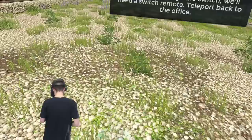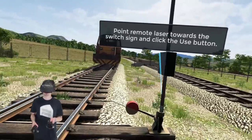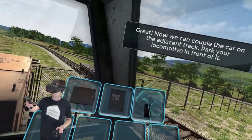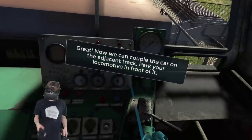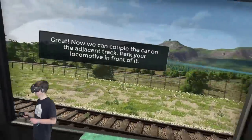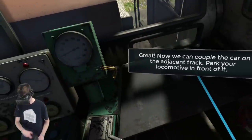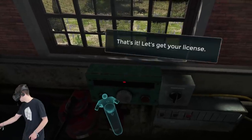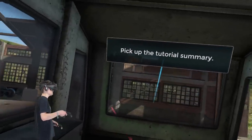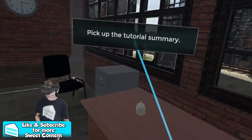So let's go all the way back to the office. We got the remote — we got to go all the way back now and switch the track. This is the part of the game that I don't know how to play. So let's go reverse and we're going to pick up our little car. And then after that it's free roam — we could get a job at a mill or something. I think I'm going a little fast. Brakes! Did I get it? We got it, it's connected now. Let's put this in park. That was the tutorial, I'm pretty sure. Pick up the tutorial summary — let's go all the way back to the office and see if we passed.